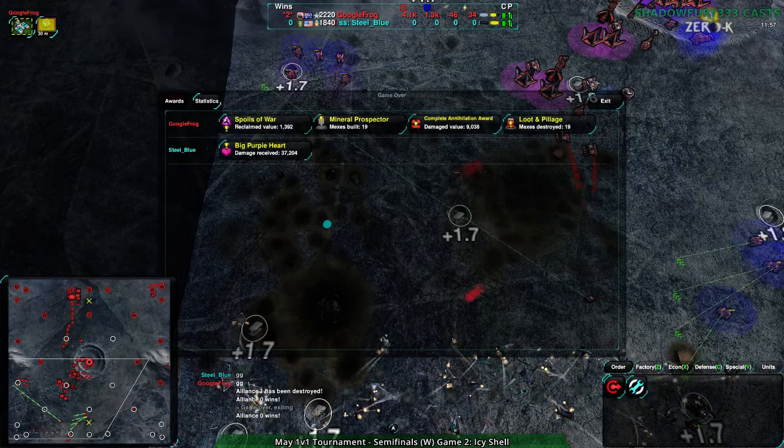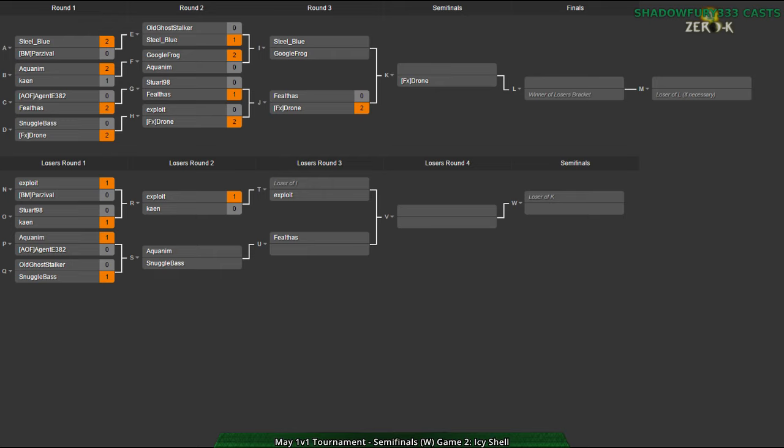Well, that was game two. Steel Blue going into losers against Exploit. Google Frog moves on to fight Drone and Aquinum - Snugglebase will have to fight Philthos and then fight the winner of Exploit and Steel Blue, to then fight whoever loses between Drone and Google Frog. Moving on to winners finals - very excited for this next game.